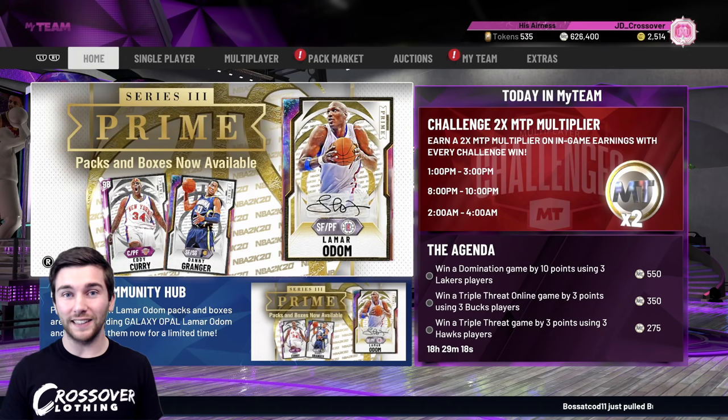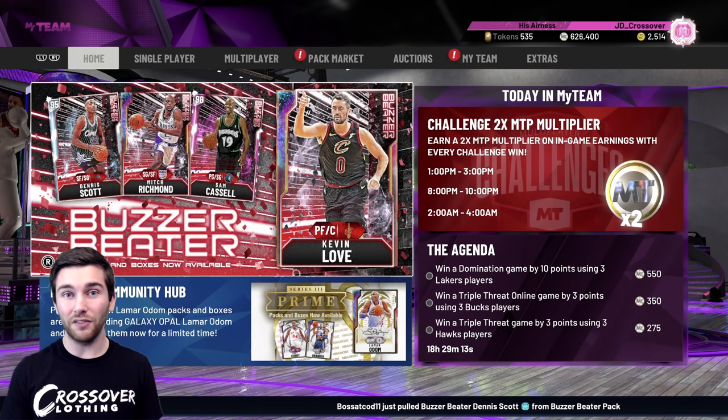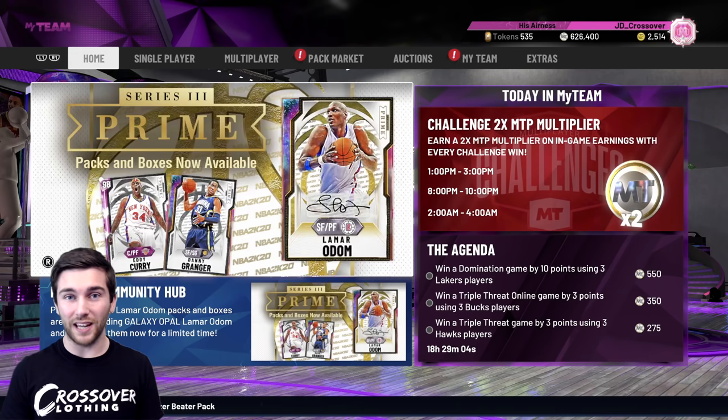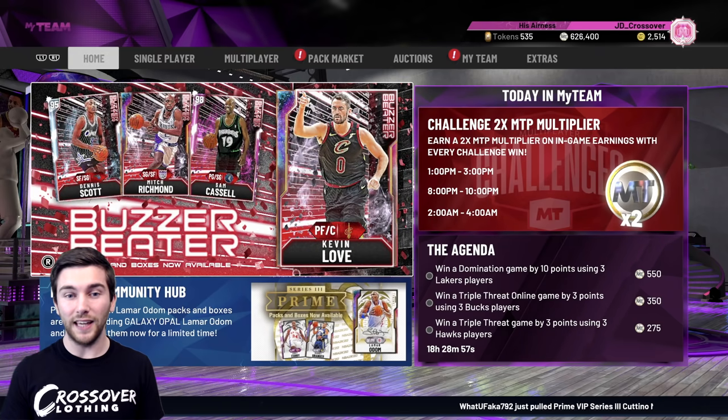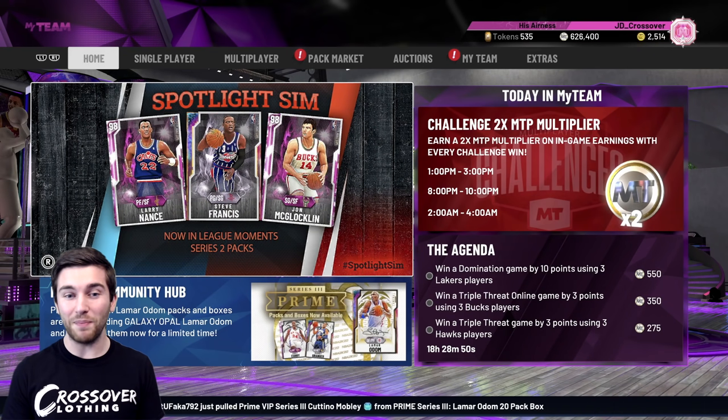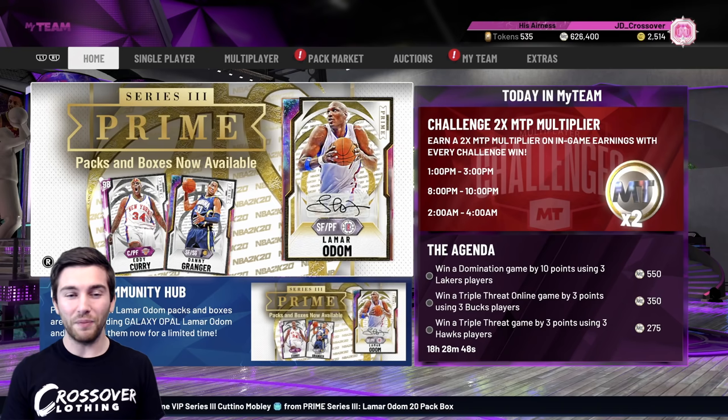I wasn't actually planning on getting this Galaxy Opal Dwayne Wade until later on in the week, because also today in the second video you're going to see, we're going to be finishing up the Spotlight Sim Historics — getting Galaxy Opal Hakeem and Gilbert Arenas. But they released that locker code yesterday, the Kevin Love one, and that had the guaranteed deluxe heat check pack on it, which made heat checks a lot cheaper. Slightly annoying since I've spent the last week buying them for a higher price.